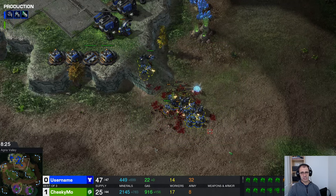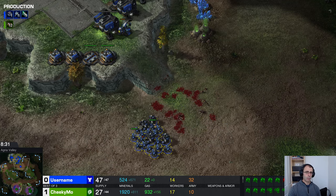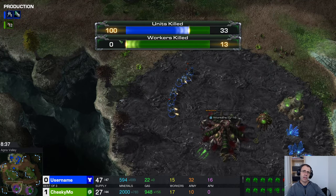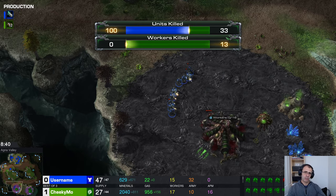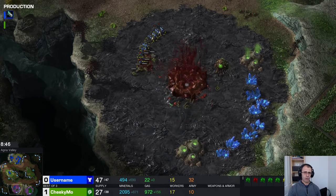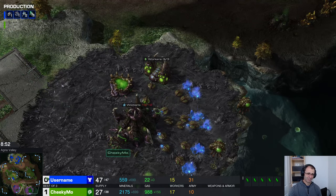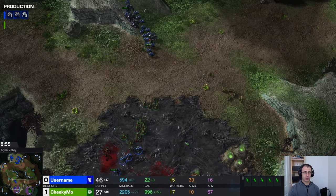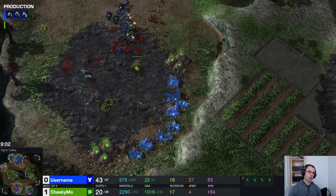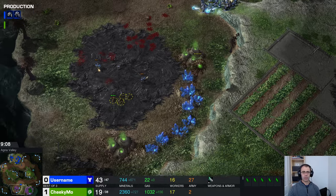On the other side of the map there's a reasonable force — the marauders are going to stand strong and luckily the zerglings were mostly just running around rather than attacking. That's gone extremely well for username. The damage summary is pretty ugly: 100 workers killed compared to just 33, and of those 33, 13 were workers. How has cheekymo lost this? I feel like username is just going to win — cheekymo has got nothing in production again, just watching his zerglings.